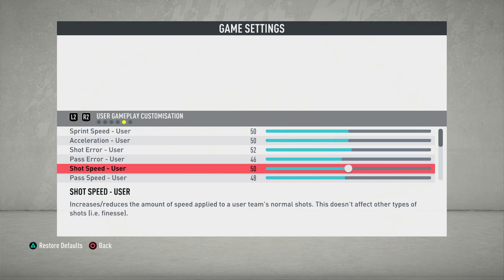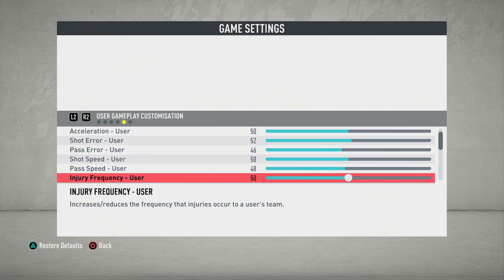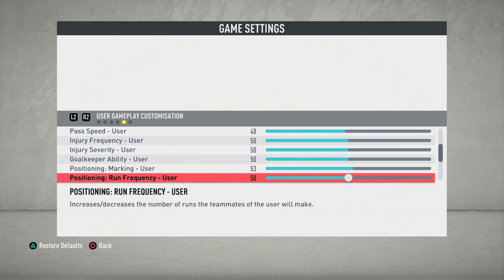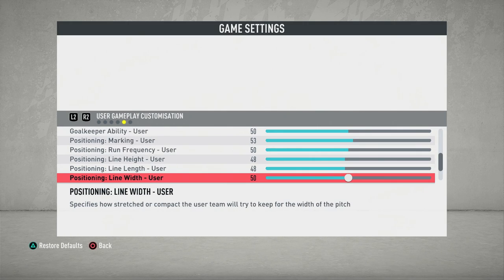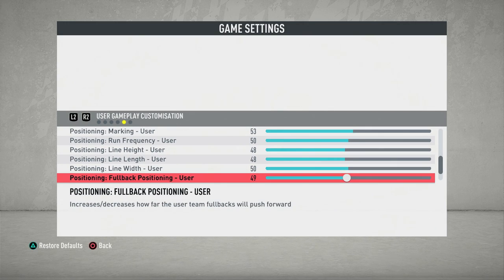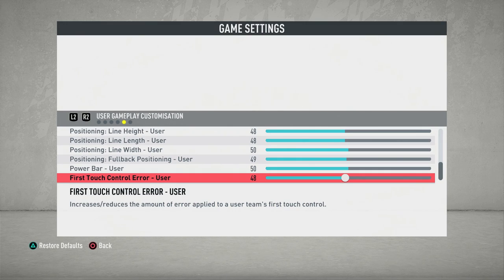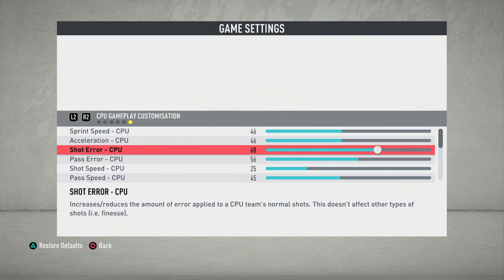It's too easy right now but as of right now this is the difficulty — sprint speed, acceleration 50, shot error 52, pass error 46, shot speed, pass speed — everything. These are just for me as a user. As we move forward you'll also start to see the AI defending and the AI gameplay sliders; I did filter those a bit more to make it a little more favorable. If you watched the previous video, it was a complete disaster — I got cranked against Cagliari. It's not fun when you play against a mid to lower tier club and feel like you're playing Barcelona or Real Madrid.